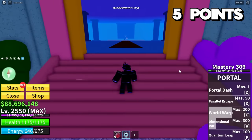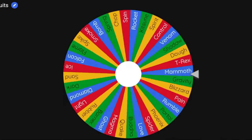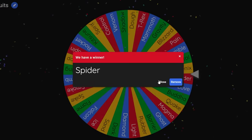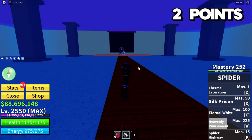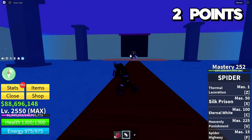We're in the Underwater City now with five points, so we could finally do one of our extreme rolls. We do need a new fruit because we're about to run out of Sound. I think I'm going to buy one random fruit and save the other two points. We got Spider! I'm actually okay with this. I'm going to use one of its lives right now. We get 225 stats: I'll put 200 into Blox Fruits and 25 into defense. Thermal laceration — it's your time to perish, Mr. Fishman Lord. Heavenly punishment — this fruit is so good!